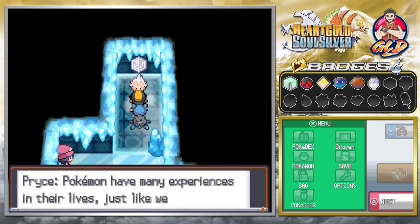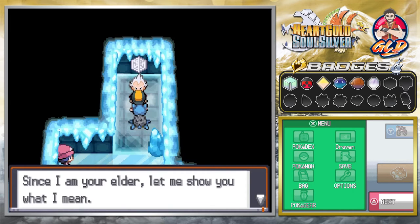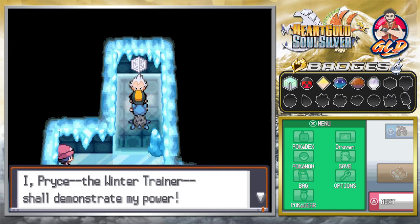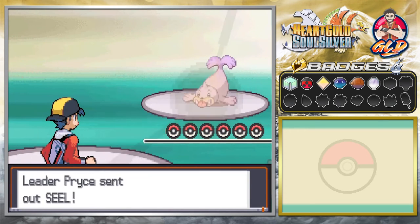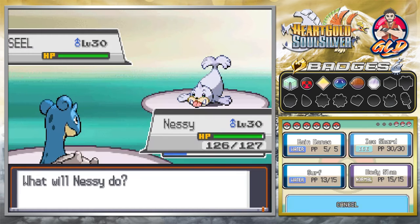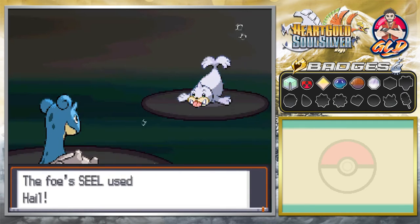Here is Pryce. He says: 'Pokemon have many experiences in their lives just like we do. I too have seen and suffered much. Since I am your elder, let me show you what I mean — I have been training Pokemon since before you were born. I do not lose easily. I, Pryce the winter trainer, shall demonstrate my power!' He's sending out Seel — and here comes a Hail attack!